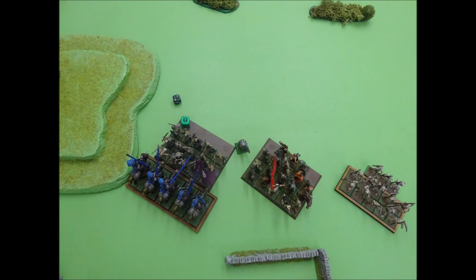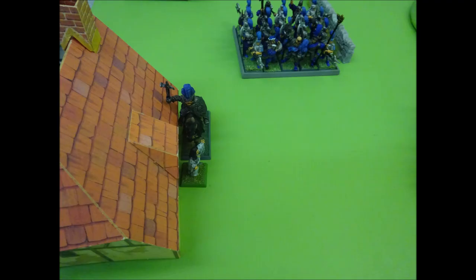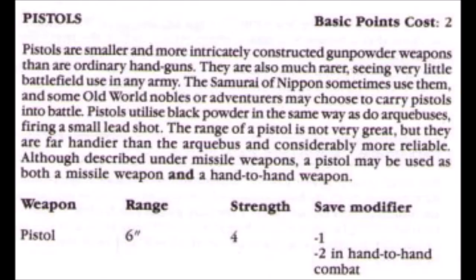The combat phase ends. In the reserve phase, the halberdiers move forward to the edge of the wall, and the Graf finally makes it back to the farmer's daughter. The games master informs the Empire player that the Graf is now equipped with a pistol, which is a powerful ranged weapon and also useful in close combat.